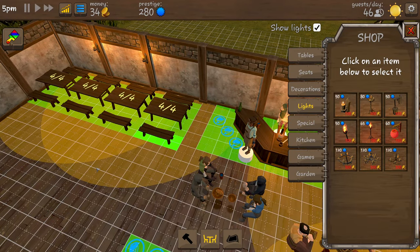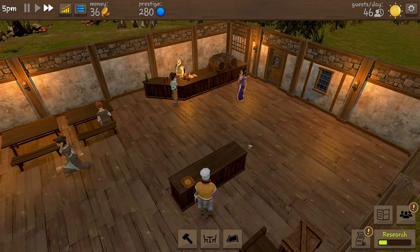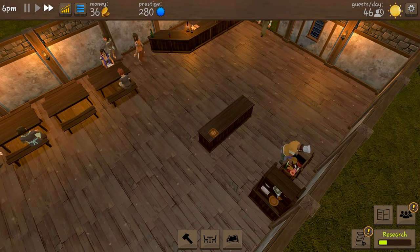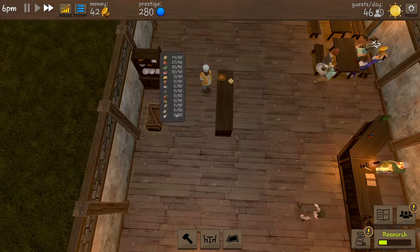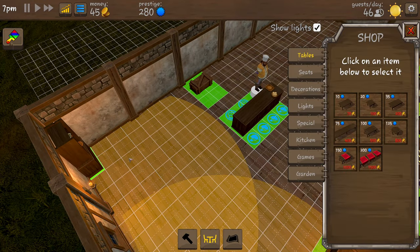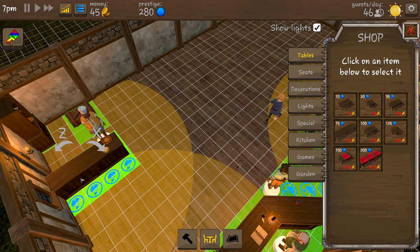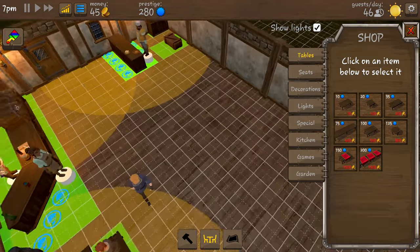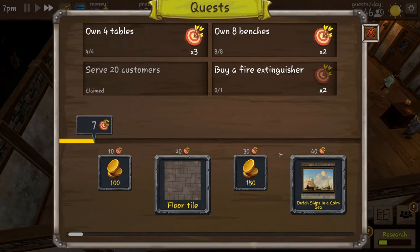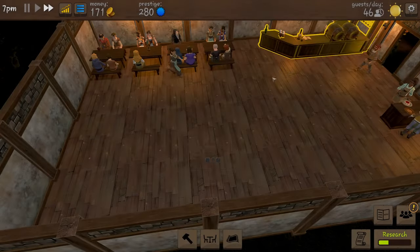We're going to move our kitchen as well. Uh-oh, we just made all our people sad and they've all got up and left - oh well, never mind, more will come in hopefully. After repositioning everything, that looks much better, much more tidy - uniform, you know. Research: we own four tables and eight benches, so that has given us a hundred coins.